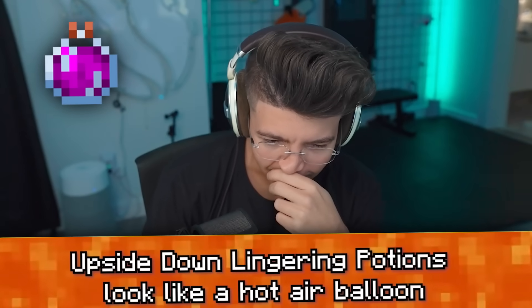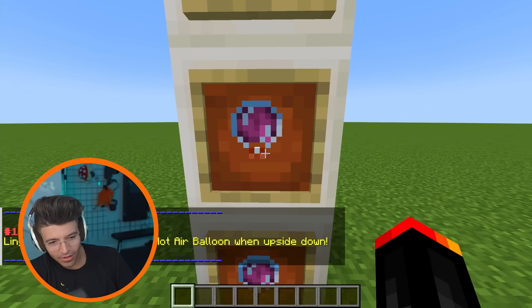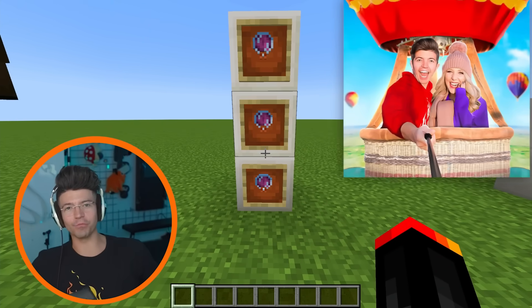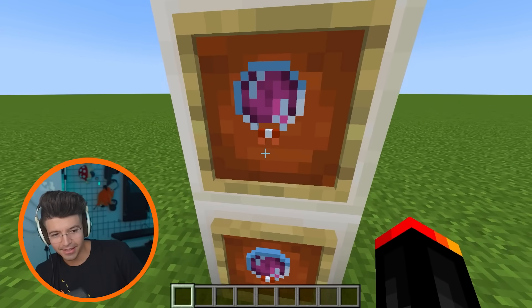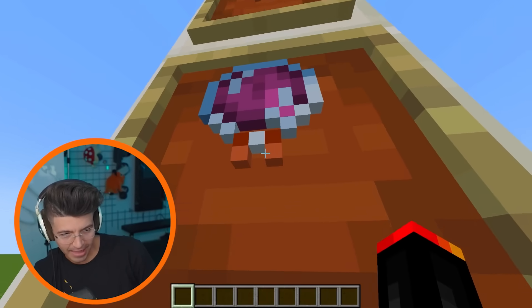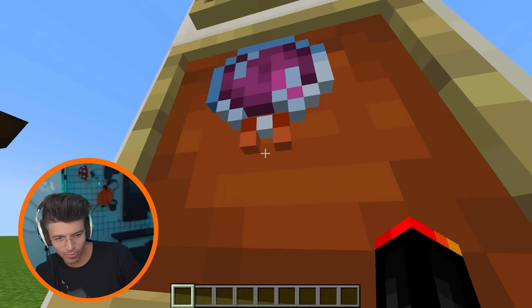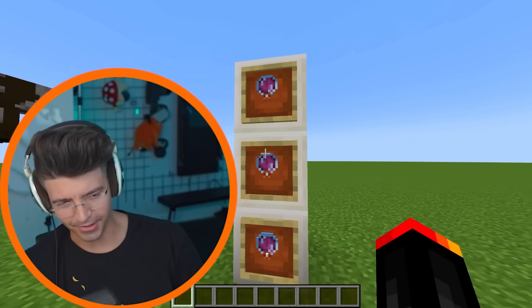Lingering potions look like a hot air balloon went upside down. They really do. Oh my gosh, there's a photo of me on a hot air balloon. The only part they're missing is the basket. If that one white pixel was on the bottom — isn't that like the cap for a bottle? It should be on the bottom now that I think about it.